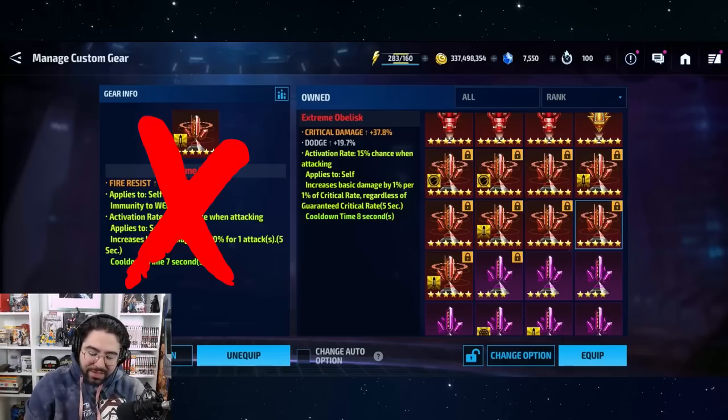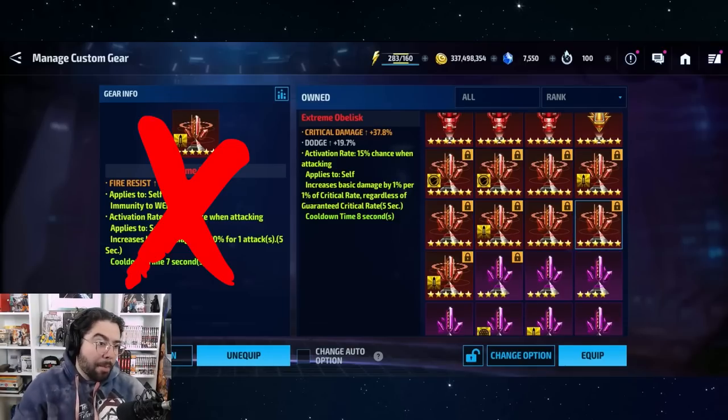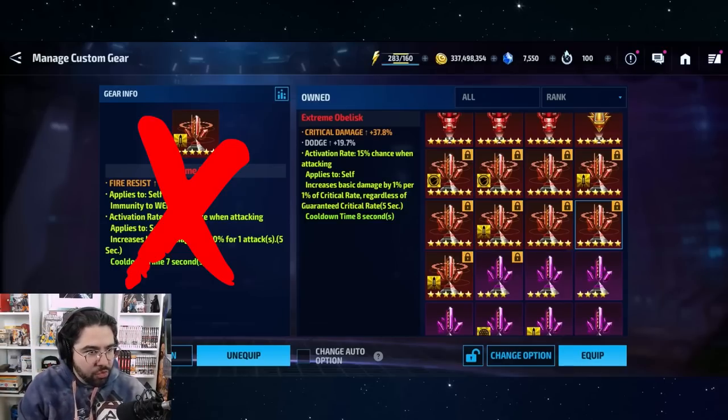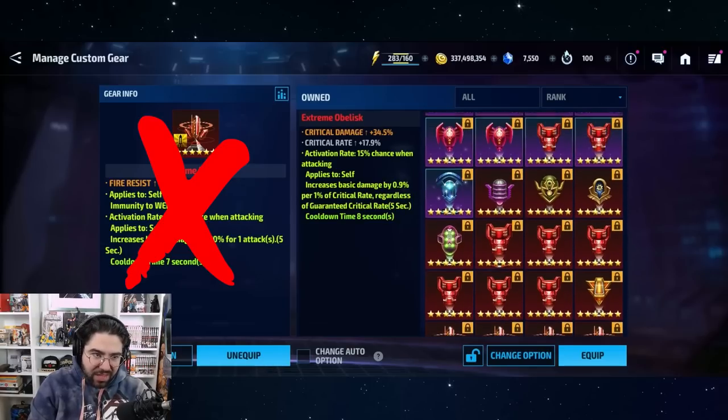It won't calculate if you're over 75%, and it says right there in the text: 'regardless of guaranteed critical rate.' That also means the lowest roll gives you a 60% damage increase when it activates — 75 multiplied by 0.8 — versus 75% for the best roll. So it's not a massive difference, roughly 20-25% more buff value between the worst and best roll. It's still a pretty decent number, and this is cool because the buff lasts the entire five seconds and you can proc it every eight seconds.